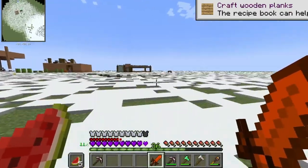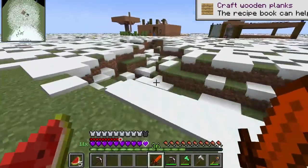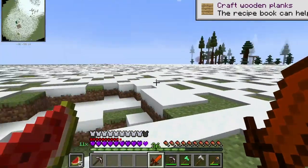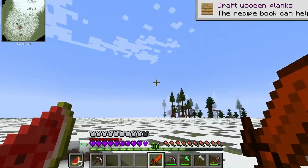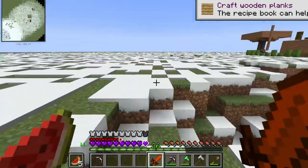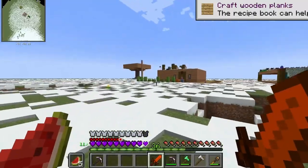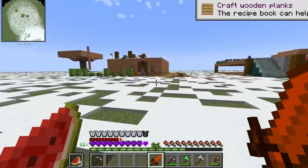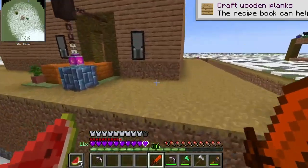We've also dug out this trench here, which I think we're going to make into a river that will flow through the goblin village - probably around the back end, I'm not too sure. We'll be surrounding that with trees, and we're also going to be doing a lot more terraforming. But that's not what I'm really excited about - I'll show you what I'm really excited about.